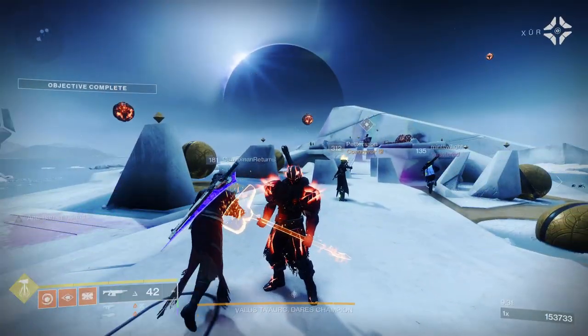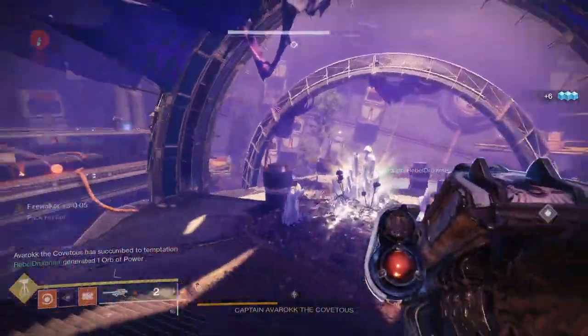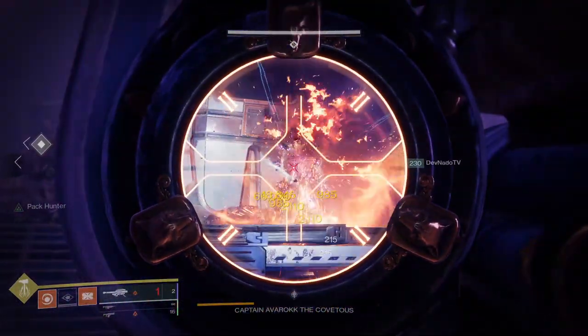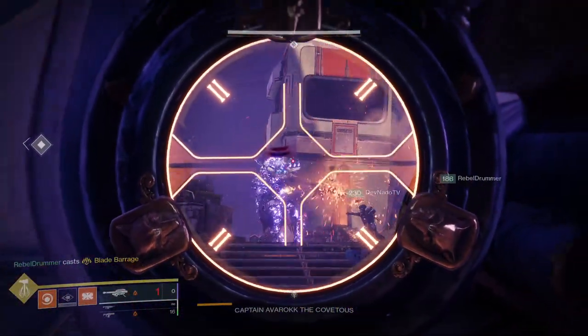What's going on guys? This is Moonchild, the Dude No Way, and today I got a PvE build for Titans that puts out massive damage. Top Tree Sunbreaker has some of the best abilities in Destiny 2, so in this video I'm going to break down some weapons, mods, and exotics you can pair together to blast a hole in anything in your way.